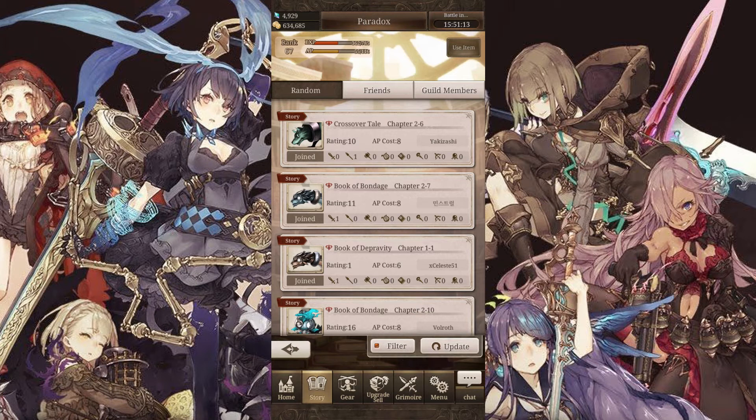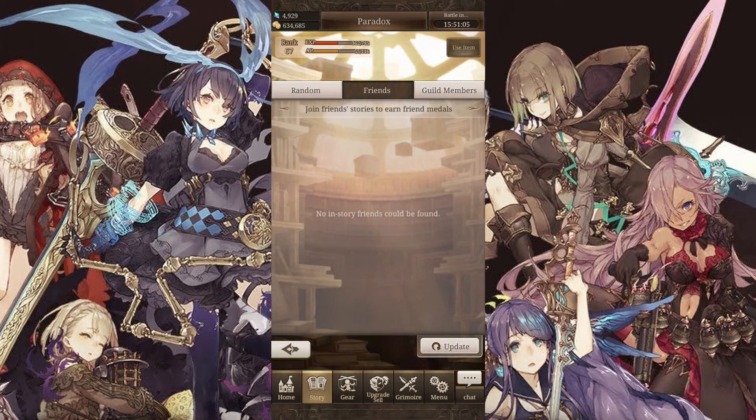For missions that you need to unlock or complete for the first time, having a random CPU or AI in battle does not provide good consistency. This is where you want to spend some time to find four players that are much stronger than you and can really help you clear through the PvE content.